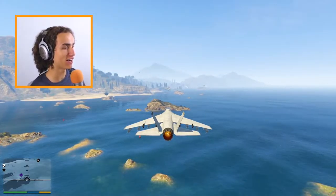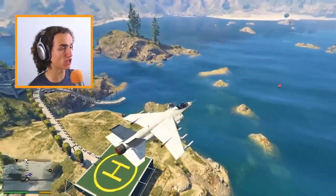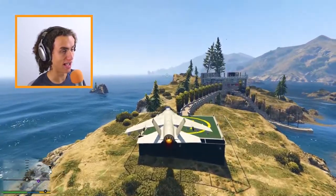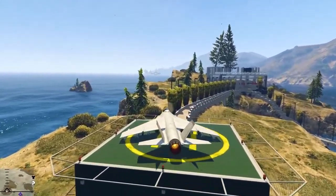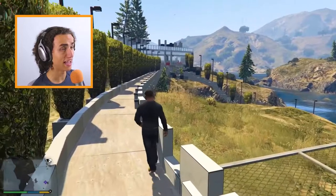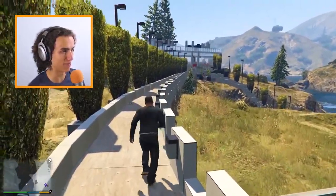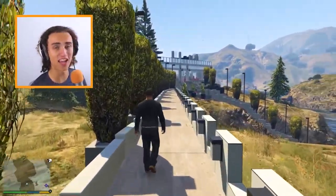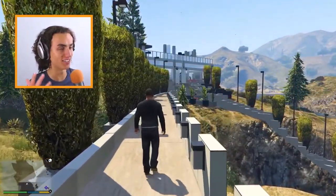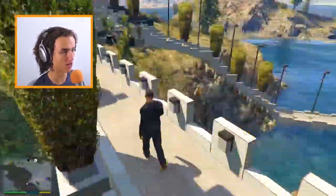Why am I over here floating above the sea? Well, it's because we just purchased a new beautiful house! So let's land the jet right on the helicopter pad. 10 out of 10 landing. And now we're here at this beautiful luxurious villa we just purchased. In today's episode of GTA 5 mods, I will be showcasing some of the most beautiful house mods in GTA 5, and this is the first one. Just look at this — look at this bridge.